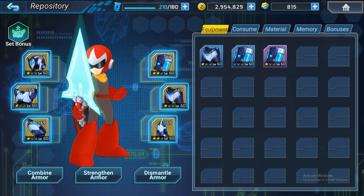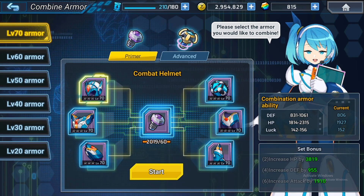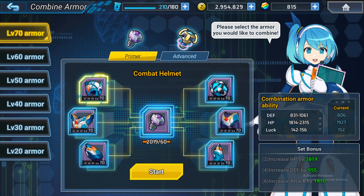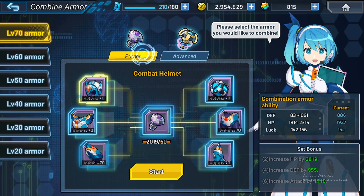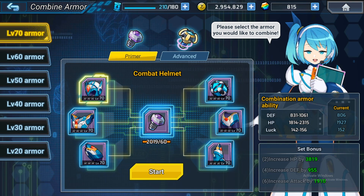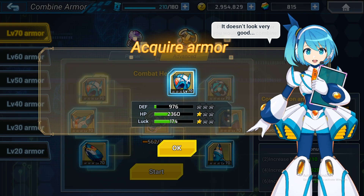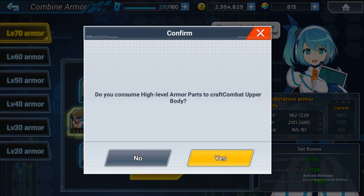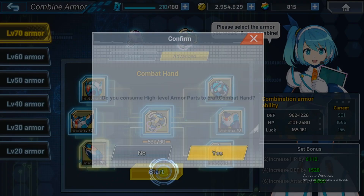Now I can craft and combine the new level 70 armor. I will combine the level 70 golden armor. It uses a total of 30 high-level upgrade parts, while the purple armor uses 60 for each. I've got the head parts — wow, 3 stars for the midsection!